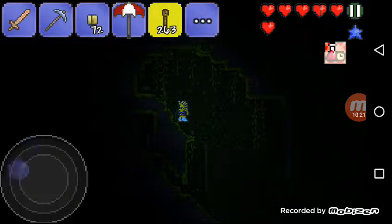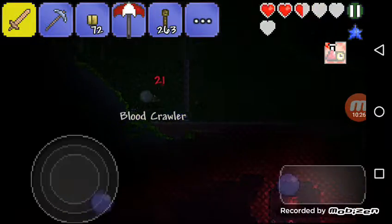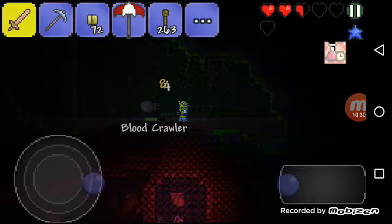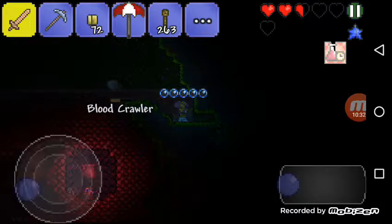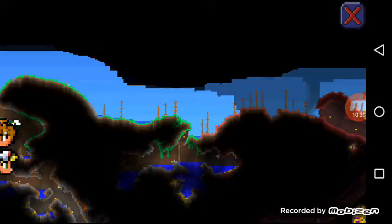Forgot I had the rope — damn it. I'm not placing those freaking ropes. Blood crawlers are too powerful in pre-hardmode. Vertebrae — how many houses are available for now?